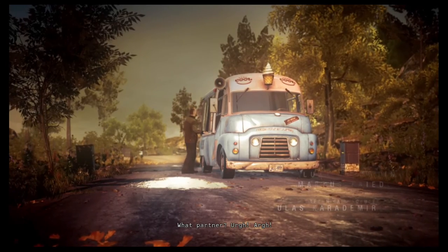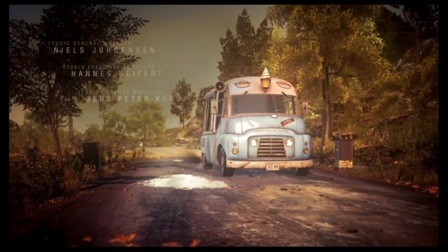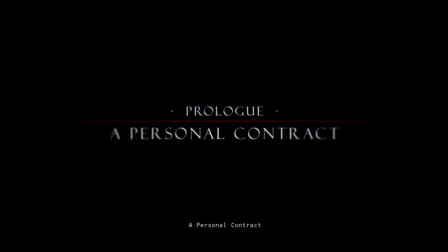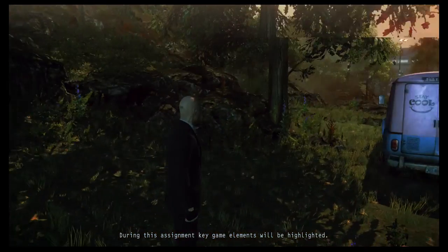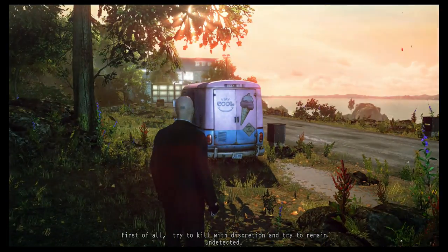What about your partner? What partner? Personal contract. During this assignment, key game elements will be highlighted. First of all, try to kill with discretion and try to remain undetected.